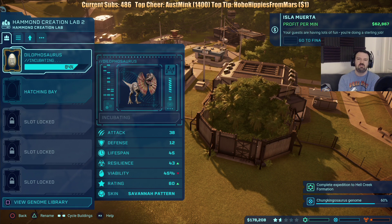Alright, we've got to give it a meat-feeding station. Here we go. I'm going to do a carnivore feeder — I'm going to put it right in front of the viewing area. Carnivore feeder for him, there we go.